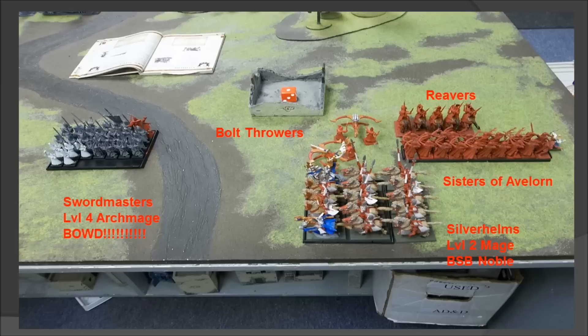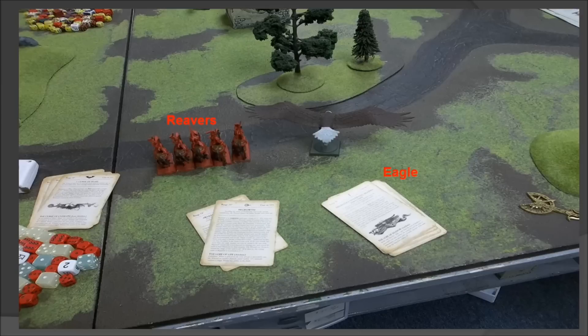The biggest issue I saw with deployment is that the bolt throwers are not in a good spot to get good angles. If that structure is a building rather than impassable terrain, something should be there to take advantage of going inside — especially the Sisters of Avalorn, who would love to go inside that building. The bolt throwers really should be somewhere else because they are limiting their field of fire. Meanwhile, on the other side of the board there are just some Reavers and an Eagle.